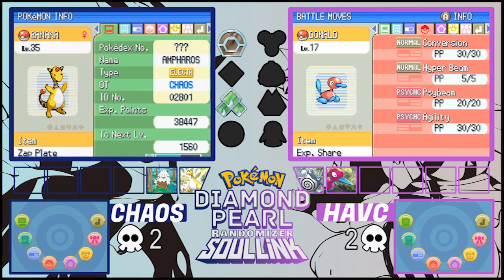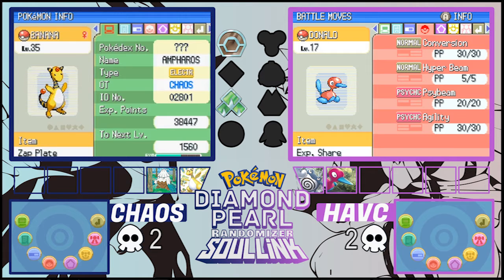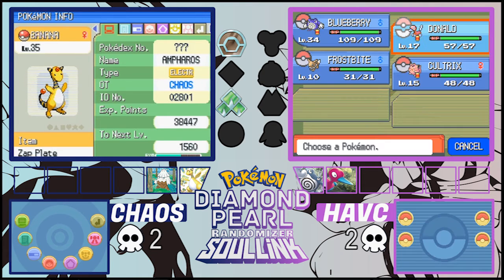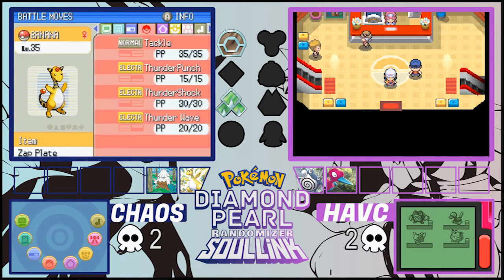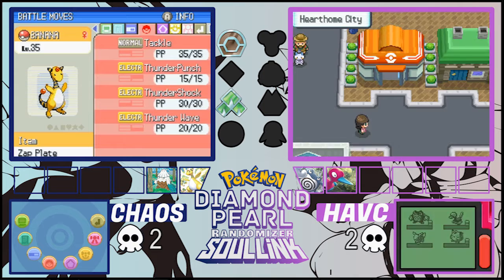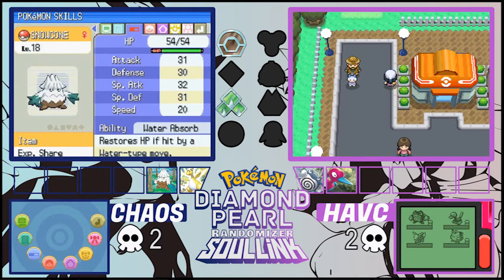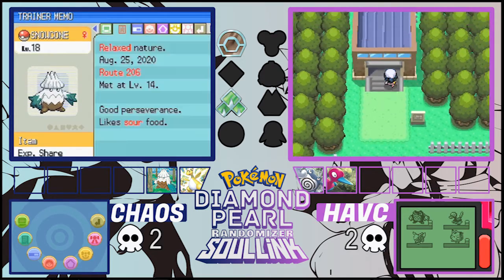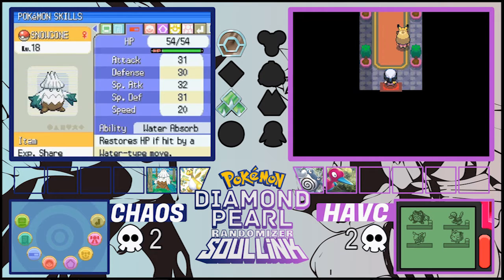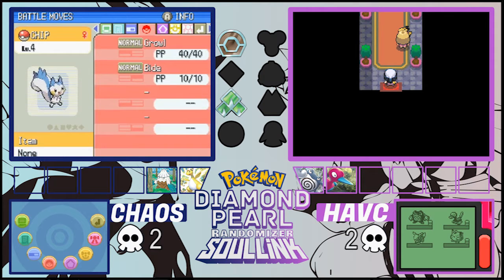Our next pair is Donald the Porygon with Conversion, Hyper Beam, Side Beam, and Agility. On Chaos's side, there's Amperors the Banana with Tackle, Thunder Punch, Thunder Shock, Thunder Wave, and Sand Veil. He also has Big Bird as a HM slave, and Snow Cone the little snowbird with Water Absorb, Razor Leaf, Ice Wing, and Grass Whistle.